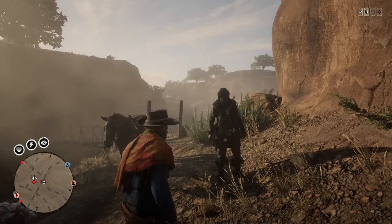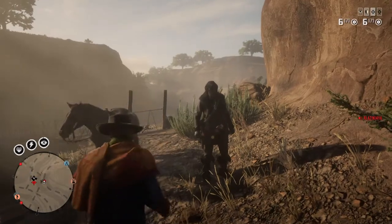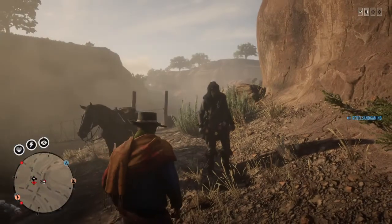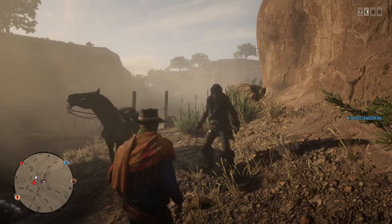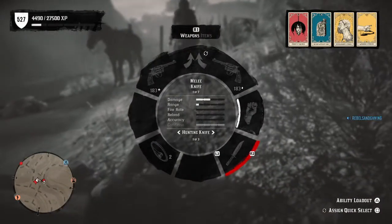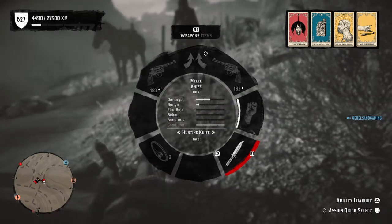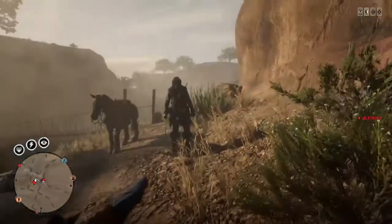Hello ladies and gentlemen, welcome back to Redline Day. I'm going to show you all how to glitch out of the Boloz. It's a really easy glitch — what you do is just hold over your knife in your inventory, and it'll pop up in a minute, and boom, you're out of the Boloz.